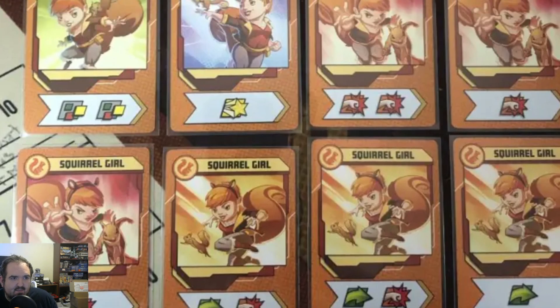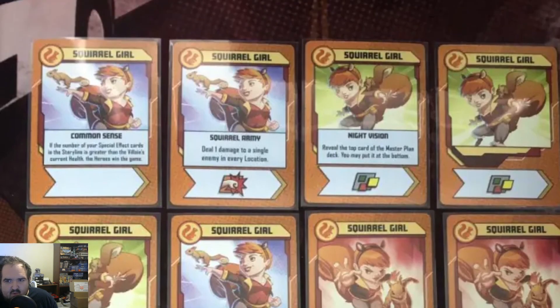Not the best, but let's get to the special cards, going in reverse order. Night Vision: reveal the top card of the master plan deck — you may put it at the bottom. Not the most common ability, but very important. I talked about it with Kingpin — being able to spot that plan number and put the card on the bottom of the deck helps you out a lot, like with Arcade's guessing mechanic. Night Vision is middling, but it does have a wild, and transferring that wild gives you fair flexibility.